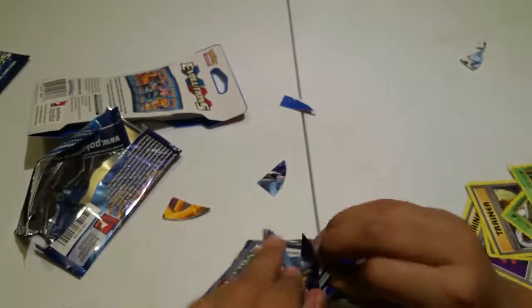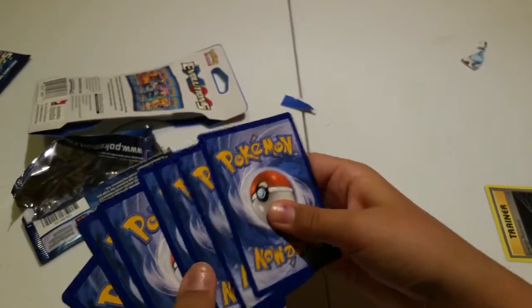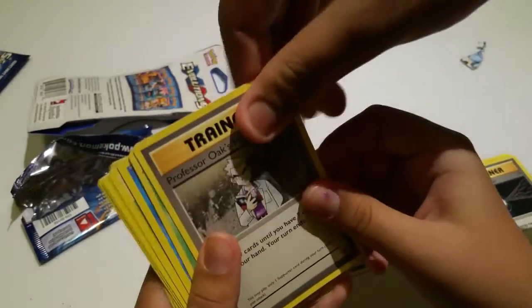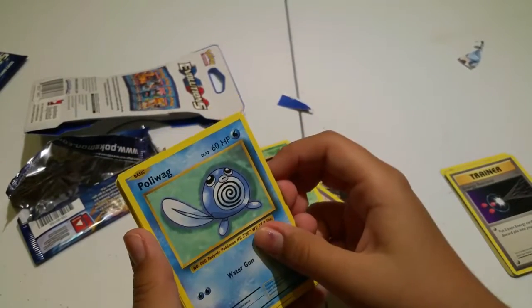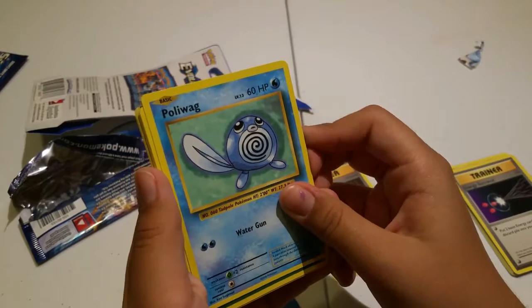Come on hands, we're going to get done with this real quick. Open it up. That's our trainer — ooh, Brock's Grit! Professor Oak's Hint. Look at this — oh, Metapod! These are old school. These are the cards I grew up with. My friends used to give these to me at school — at church, I mean.